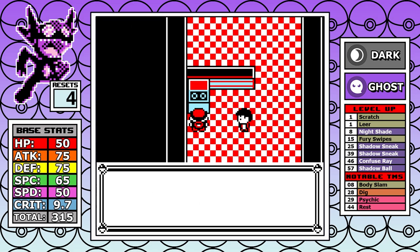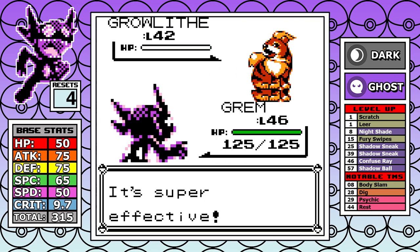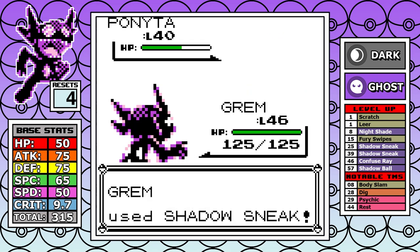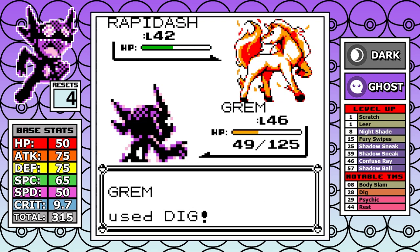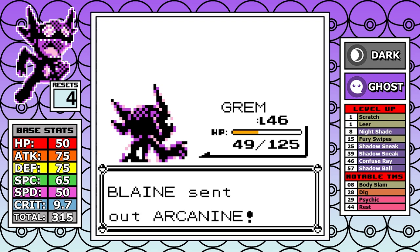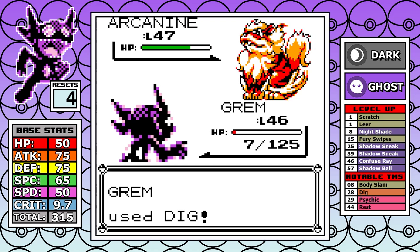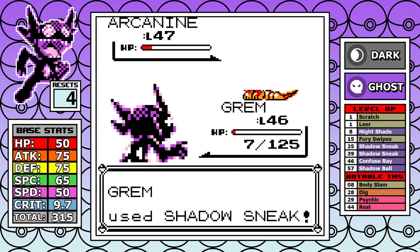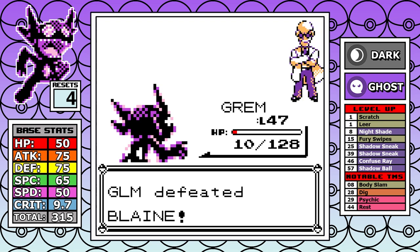After the tombstone nerd encounter it's time for Blaine. The fight seems straightforward but the low base speed causes problems. Going for Shadow Sneak too many times on Ponyta and the Rapidash almost forces a reset, but enough damage is dealt in tandem with Dig to finish. On the Arcanine, a Bite takes things down to just 7 HP, Dig is used and causes the Arcanine to miss its move, dealing about 95 damage. Shadow Sneak then finishes it off — another very hard battle won on the first attempt.